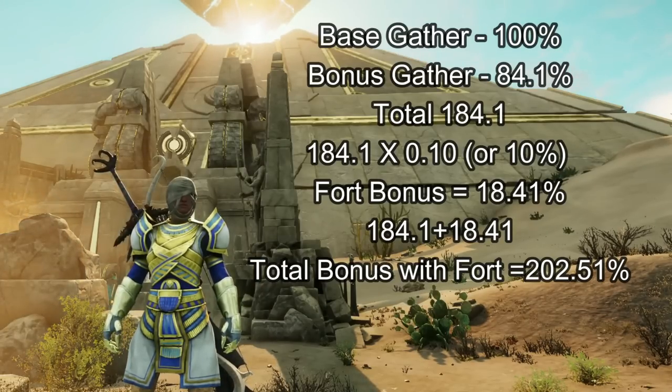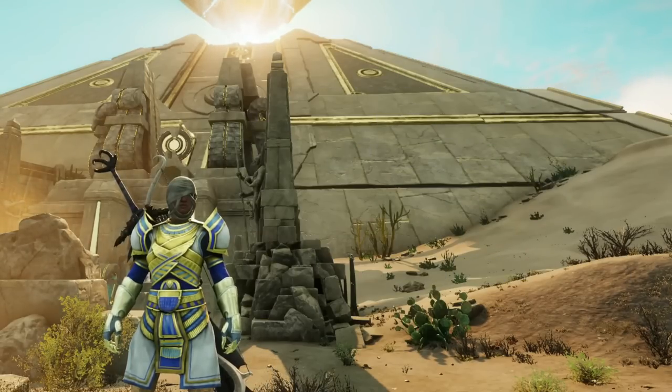With all of this we are looking at a whopping 202.51% gather yield. This is of course over the magic number. Anything over 200% will now give you double procs on rares, double herbs from Hyssop, double regular resources like Orichalcum — anything that you're gathering really.